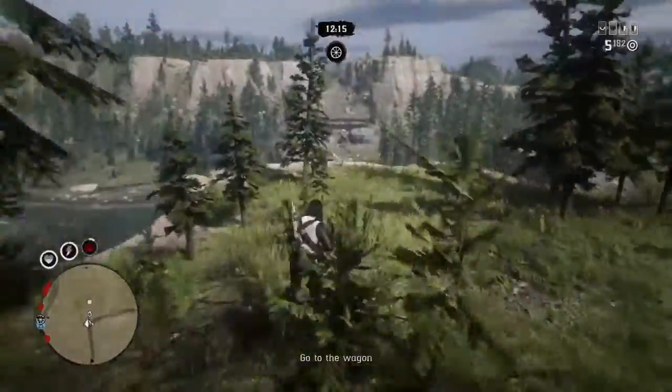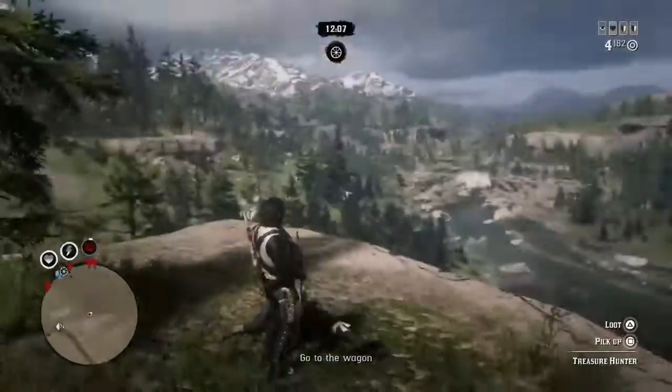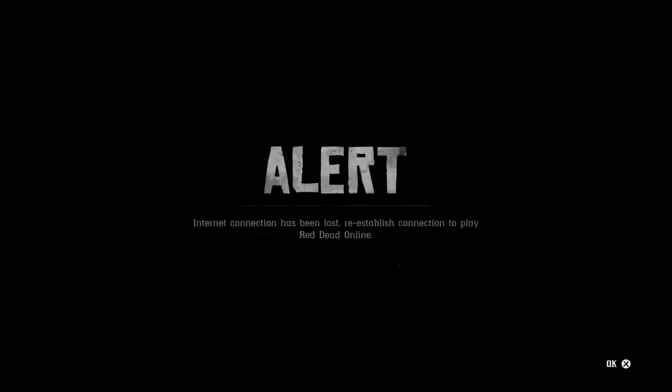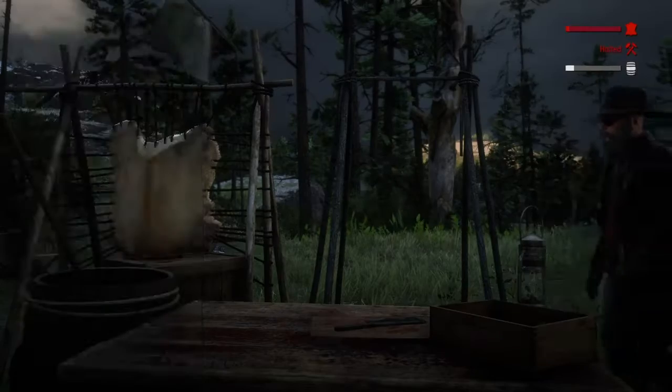Now that roadblock is not there. First thing, all you want to do is just kill him, pick up the map. Then you want to disconnect your internet - go to settings, go to network, uncheck the box. And then from there you want to close your application, close the game down.